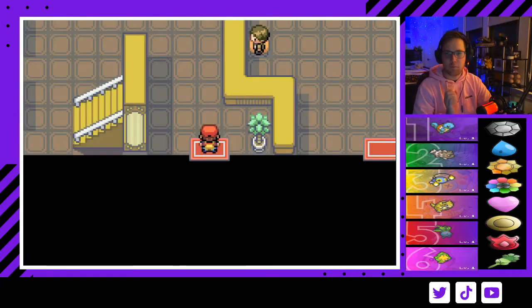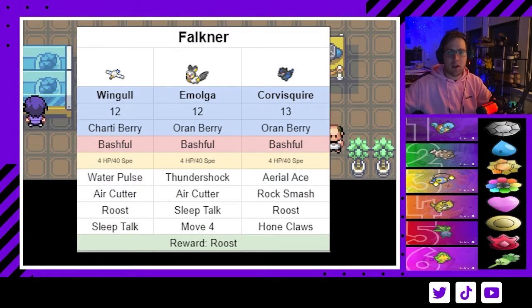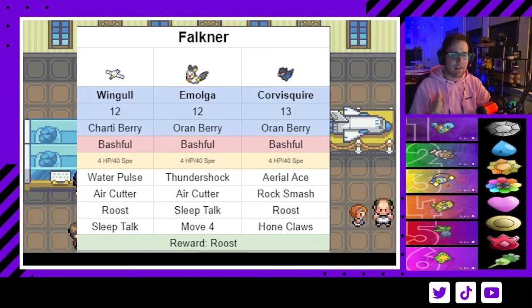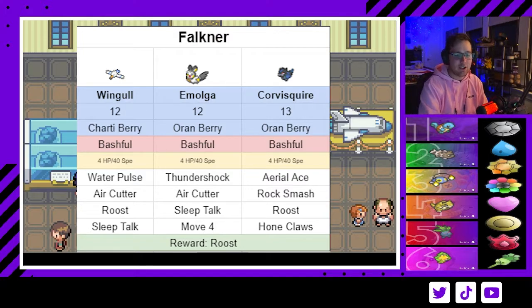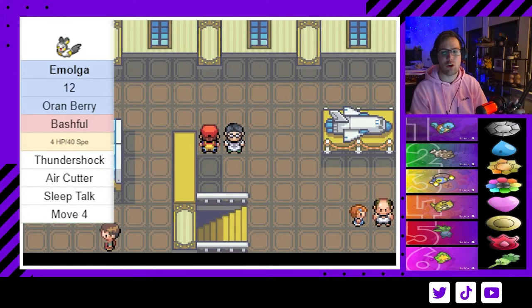It is time for the first very big challenge: Faulkner. I'd recommend getting all your Pokémon to level 13. In 2.1 you could literally just sweep Faulkner with an Electric type, but now you have to deal with Emolga — and it is annoying. As you can see on screen, Faulkner's team: Emolga has Oran Berry, Thundershock, Air Cutter, and Sleep Talk. It also has Lightning Rod, so do not try any Electric type attacks.